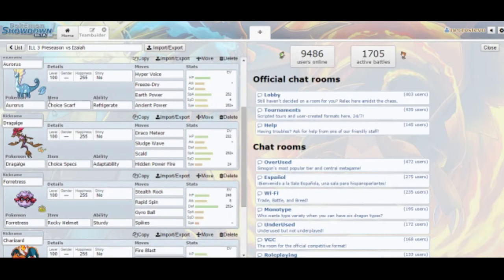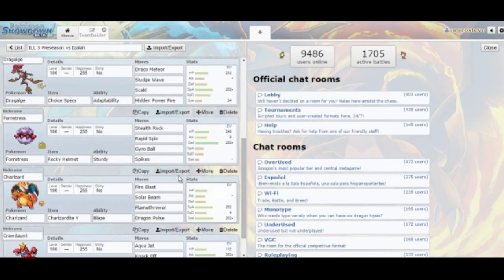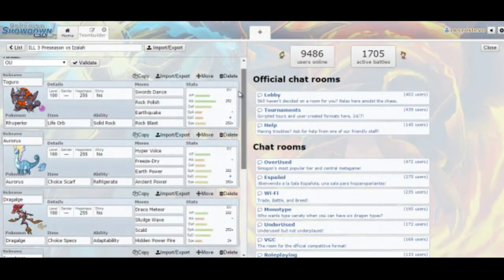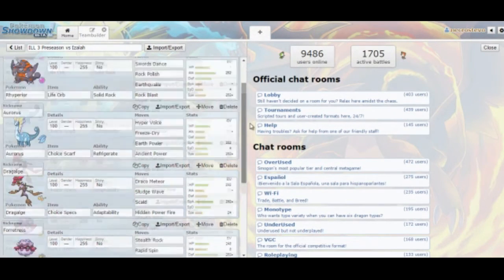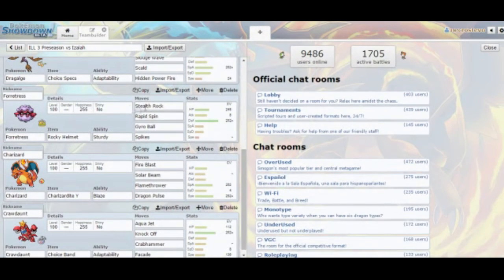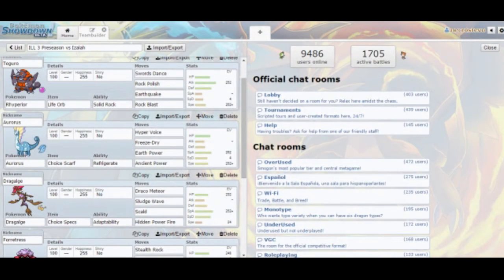So that's what we're going to try in this preseason battle. The most notable things I hope to get out of this are figuring out if I can run this many Choice items on a team, and especially without a slow pivot — I'm not running Volt Switch on Forretress. It's going to require a little more prediction on my part, but I basically have a team full of win conditions outside of Forretress. So we're going to go find Isaiah and it'll be battle time.